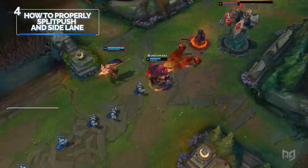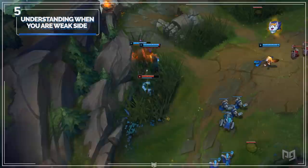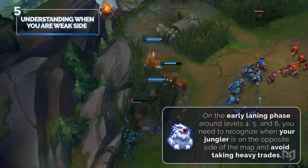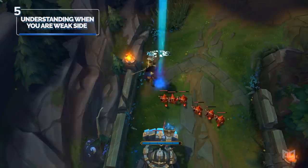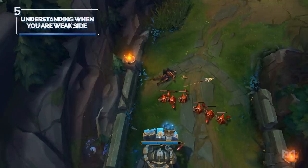Number five: understanding when you're weak side and planning to survive the 2v1 dive. When you're playing the early laning phase around levels 4, 5, and 6, you need to recognize when your jungler is on the opposite side of the map and avoid taking heavy trades. If you take heavy trades, you're prone to ganks and, even worse, dives. Instead, let the waves stack up toward you and avoid taking any poke until the wave comes under the tower. Since you're full HP, you can either look to outplay a dive or simply farm.